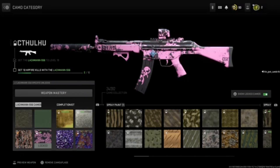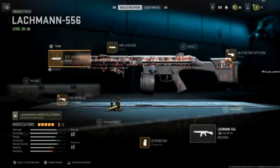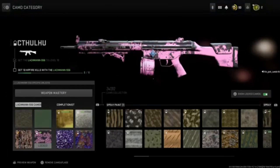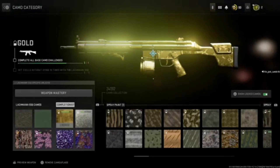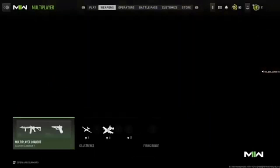Alright guys, we got the Lachmann 556 set up for the hip fire kills so we can get the eight kills we need to move on to gold. The gold will look better when we put the attachments I usually use on it, because as of right now it kind of looks like a battle rifle, but we can change that with a couple attachment changes.